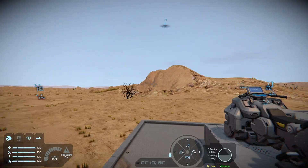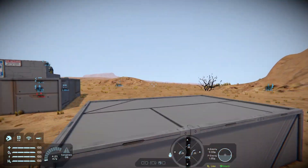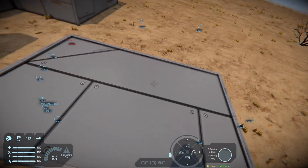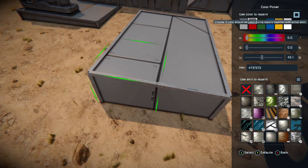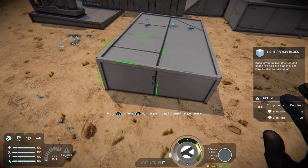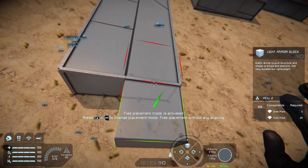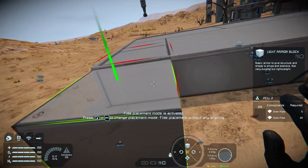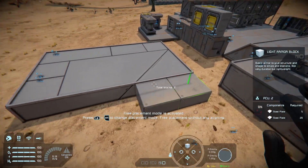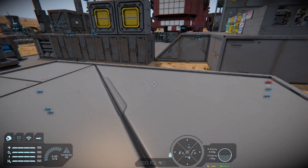Then there's the plastic armor skin, which I've got on these blocks over here. It's just a nice, basic, more clean texture design. You can find it in your textures, and it gives you another skin to play with when you're designing your ships and bases.